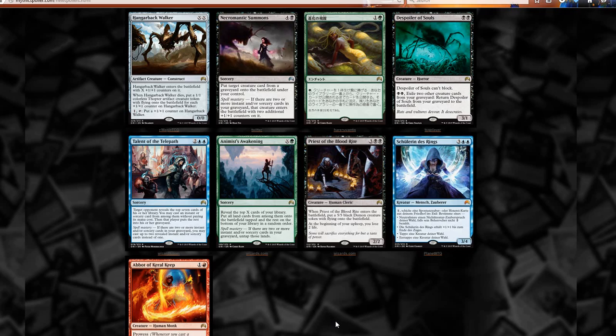We'll start off with Hangerback Walker. It enters the battlefield with X plus one plus one counters on it. When it dies, put a 1/1 Thopter artifact creature token with flying on the battlefield for each plus one counter on Hangerback Walker. You can also pay to put a plus one counter on it. To get 3 counters on it is going to cost 6 mana.